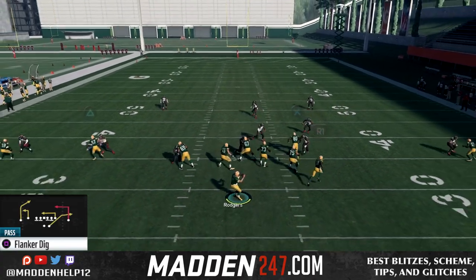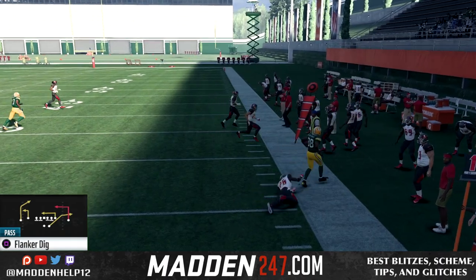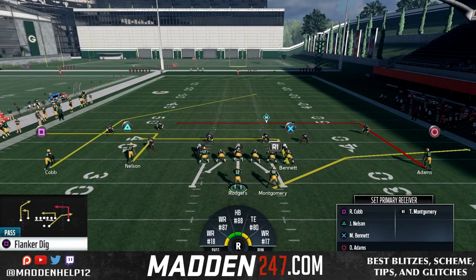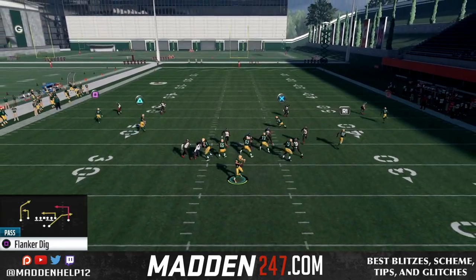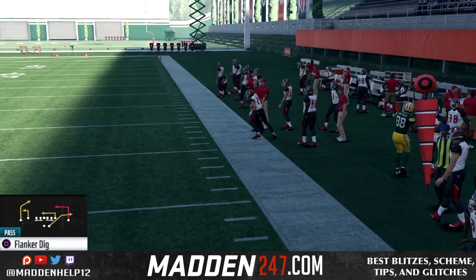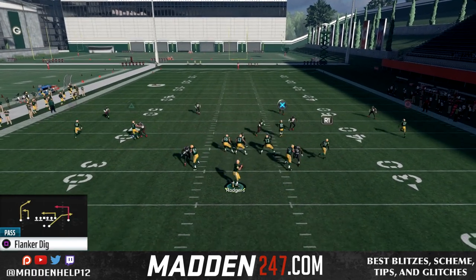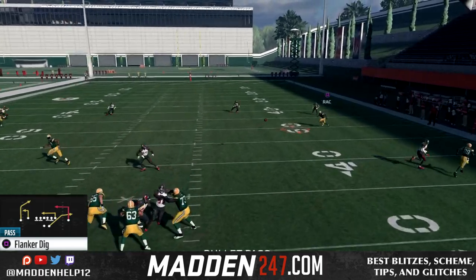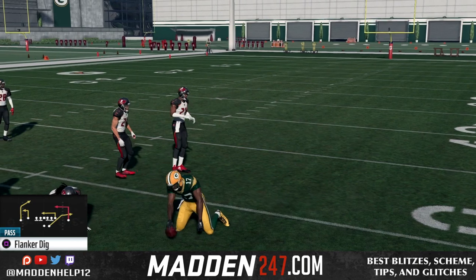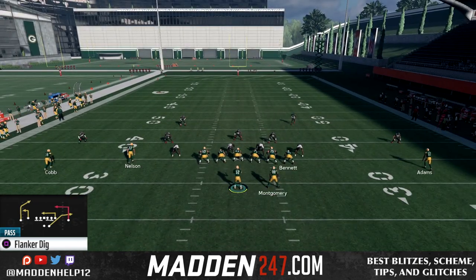The only adjustments I usually make are streaking the triangle receiver and dragging the tight end, or streaking the tight end and dragging the triangle receiver. Your first read wants to be to the running back, then to the tight end, and then you want to look at that flanker dig route. It beats man to man and zones because of the way it breaks — you can throw it like a curl or wait until he cuts across the field. Your last read is that backside post, which is deadly this year especially out of this formation.